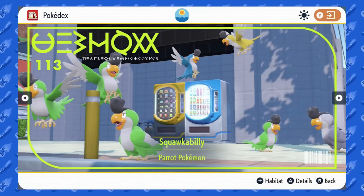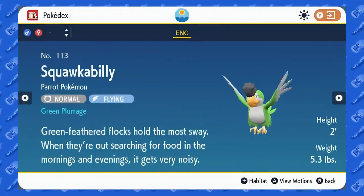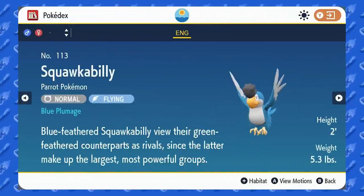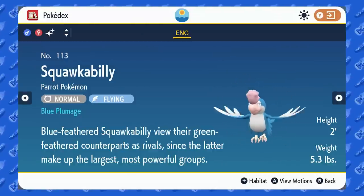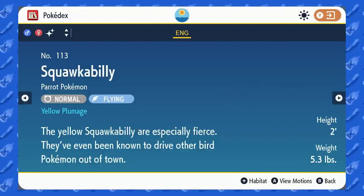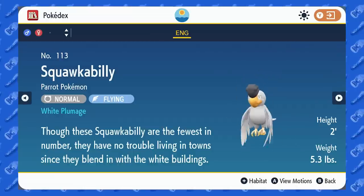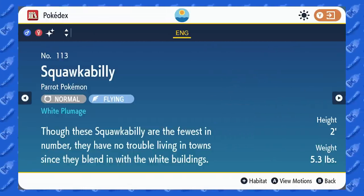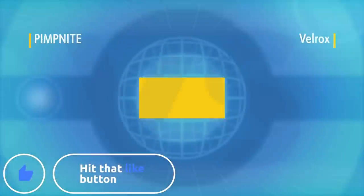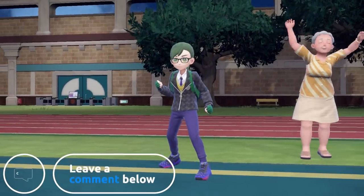What's up, it's a five-day video with me — full Squawkabilly team. I'll be using all the plumages on this team: a green, a blue, a white, and a yellow. Two of them have the same ability and the other two are different. I'm using a team of four — normal ones and shiny ones — and honestly the shiny one doesn't look as good.